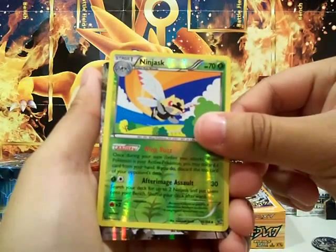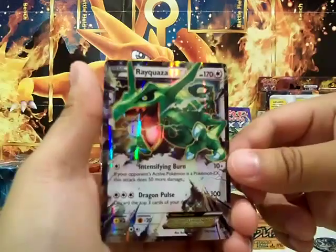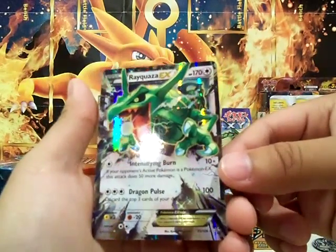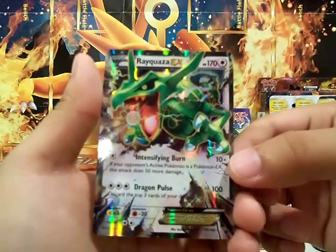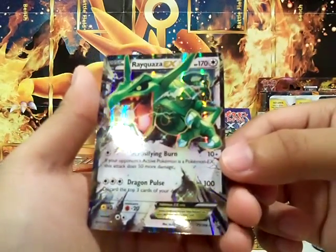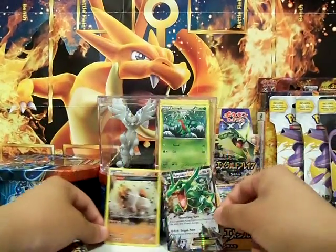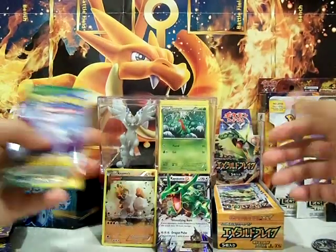And yeah, there we go — a Rayquaza EX with Intensifying Burn and Dragon Pulse! Wow, that glare off the card though. That is really shiny. Really awesome. So we did pull an EX after all — an Ultra Rare.